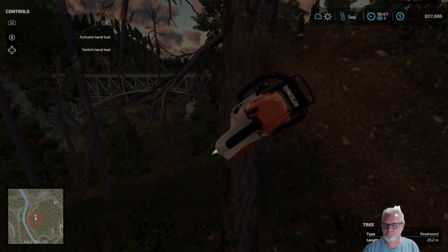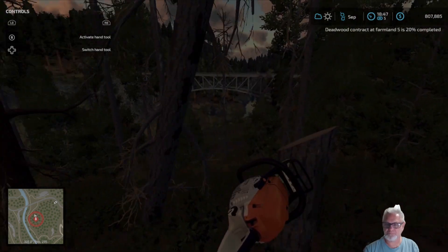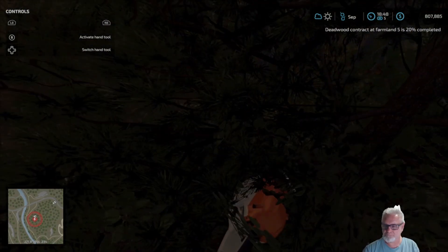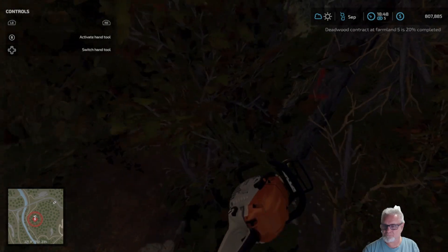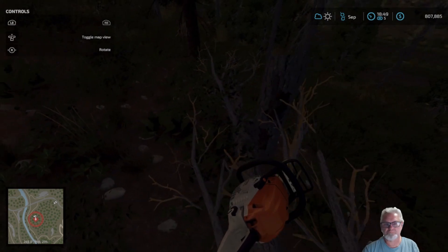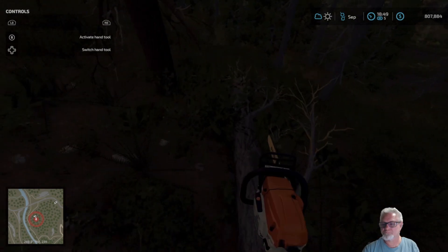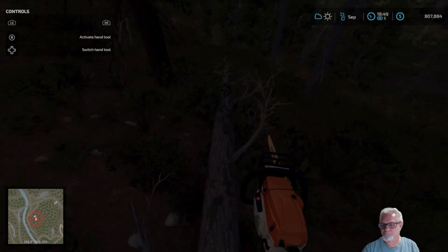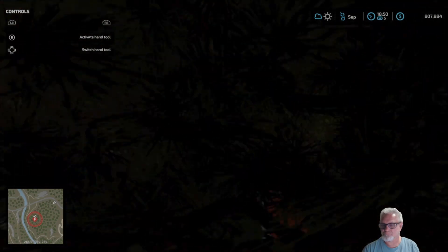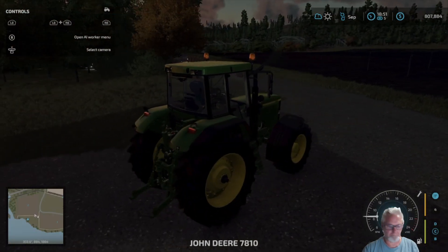It will say 'deadwood' when you walk up to it and tells you how long it is — this one is 23.2 meters. Cut it at that angle, it slides onto the ground. I don't really know the technique; I just threw a chainsaw over my shoulder and started walking like a logger. It occurs to me: how do I get these down to the road? And maybe more importantly, where are they now? I've cut maybe four or five and haven't kept track.